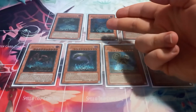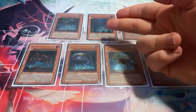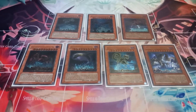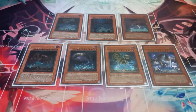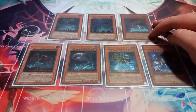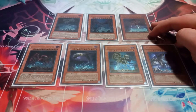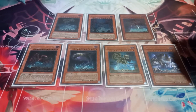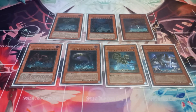Wirakotaraska lets you shuffle up to three cards on your field back into the deck to make your opponent discard an equal number of cards, and for each card discarded, Wirakotaraska gains a thousand attack. Asilopisku, if it leaves the field other than by its own effect, destroys all face-up monsters your opponent controls and burns your opponent 800 points of damage for each card destroyed by its effect. Kokorai, if it leaves the field other than by its own effect, just nukes the field.